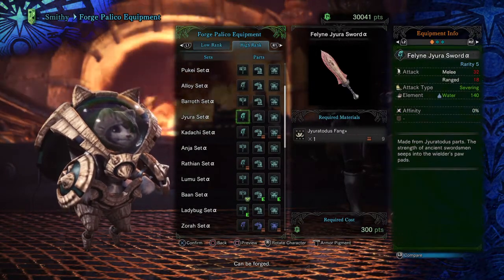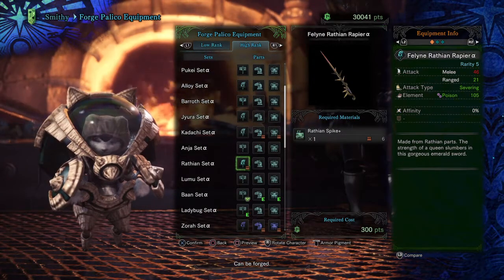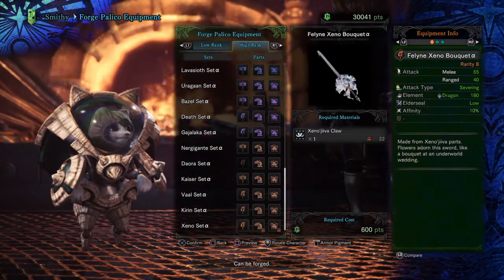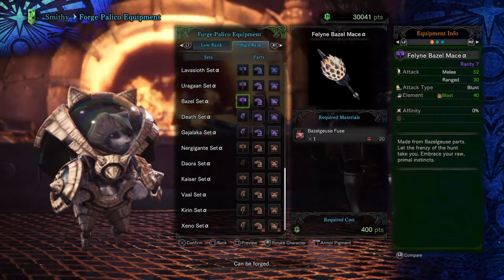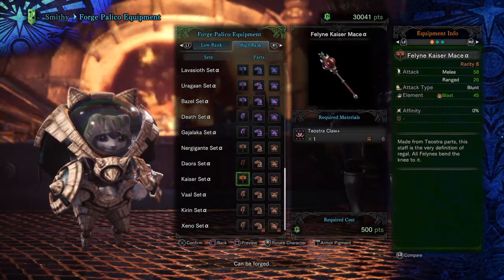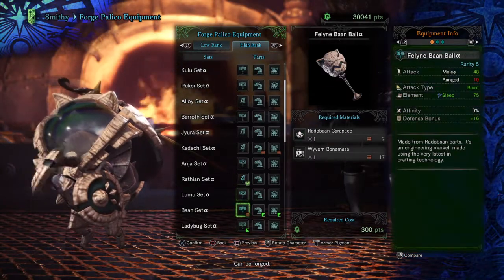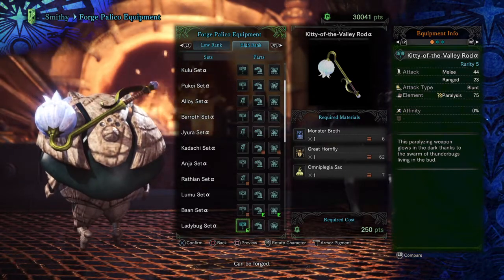The next one would be poison from Wrathion — it's really good for poison. And those are the ones that I use; I don't use any of the other ones. In terms of blast, Kaiser would be better because of 45. But in reality, I think the ones you should just be focusing on are either the Wrathion, Rottoban, or the Ladybug Kitty of the Valley Rod.